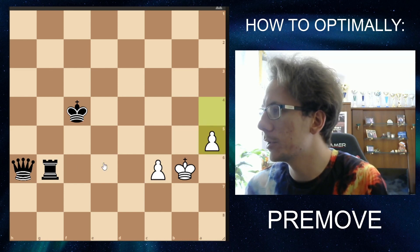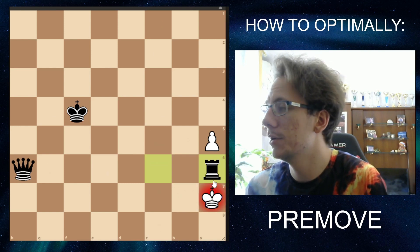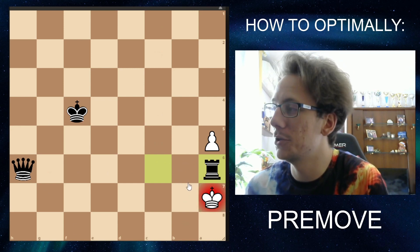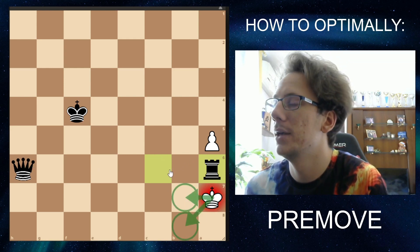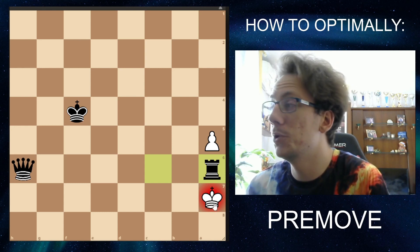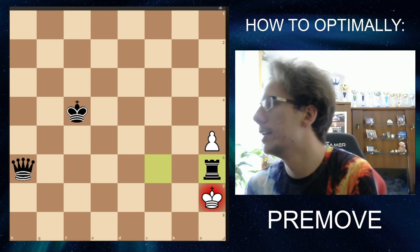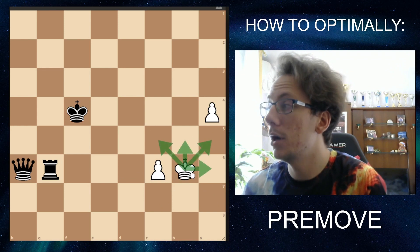My opponent played A5 or something. I went here, they went here, I went rook A6 — there were better moves but I was panicking in time trouble. Now comes the situation we already talked about: I cannot safely pre-move queen C6, because I need to actually see where they go. In this position they resigned, because I still had about two seconds, which is enough to win this. Wherever they go I will meet them with a check, and from there I will find a checkmate very soon. So this was an example of a safe pre-move even though my opponent had a lot of options.